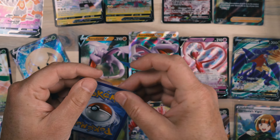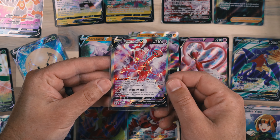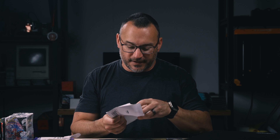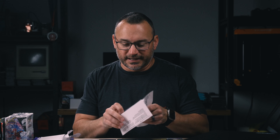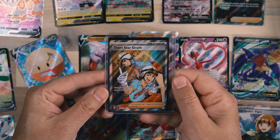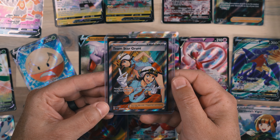Not thrilled about the tape — a little bit of tape being on the card with this one. This is another Enamorous V. We've got several of the Enamorous variants. I must have just been looking to complete all of a specific Pokémon variant because I believe I was up pretty late, probably laying in bed, scrolling and thinking about Pokémon and deciding what cards I would like to get. Here is a Team Star Grunt. This one is in a nice top loader with a sleeve as well. Team Star Grunt — this is one that I need for Scarlet and Violet.